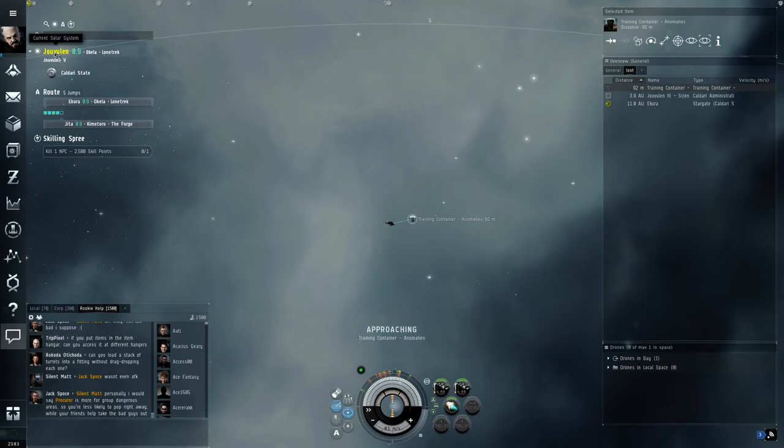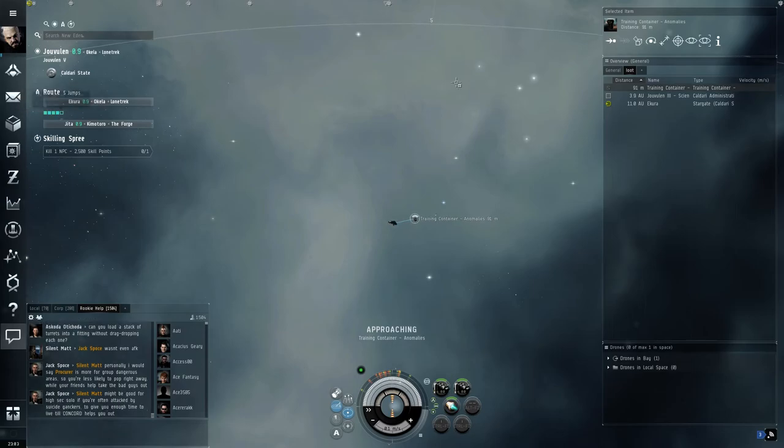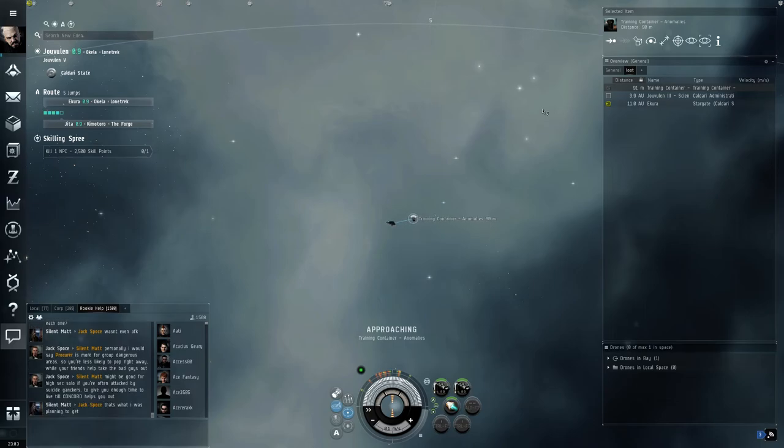The route planner down here tells you exactly which systems you'll be jumping through. If you want to avoid a system, right-click it and choose 'avoid' and it will rework the route. To remove a system from your avoidance list, click A, come down to Manage Route, then Avoidance List, find the system, right-click, and choose 'Do Not Avoid' to put it back. Security status: 1.0 to 0.5 is high security where Concord intervenes. 0.5 to 0.1 is low-sec where Concord won't intervene or is very slow.